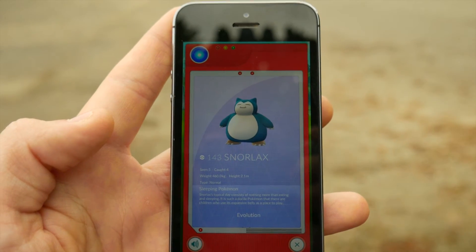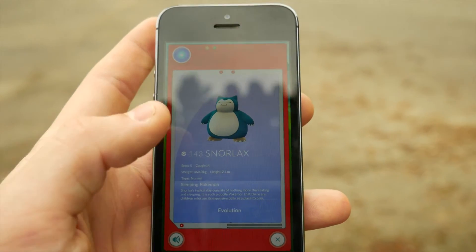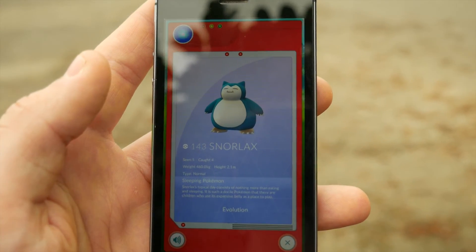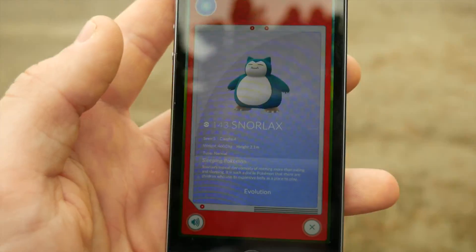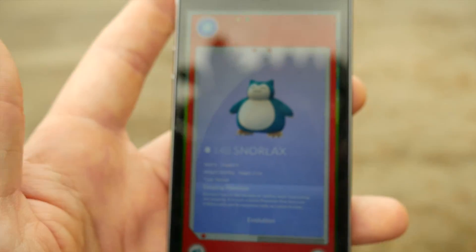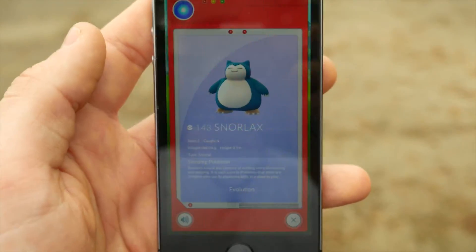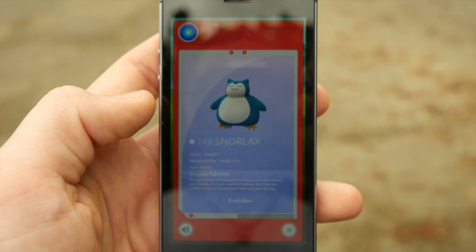"Snorlax is the heaviest species of all known Pokémon, with some weighing more than one thousand pounds." Again, that's from the original cartoon from when Ash first encounters a Snorlax. So just the Pokédex voice popping up without all the background sounds — I think that'd be pretty sweet, because whenever I used to watch it that was kind of like the thing you'd always get in every episode, as well as the who's that Pokémon bit.